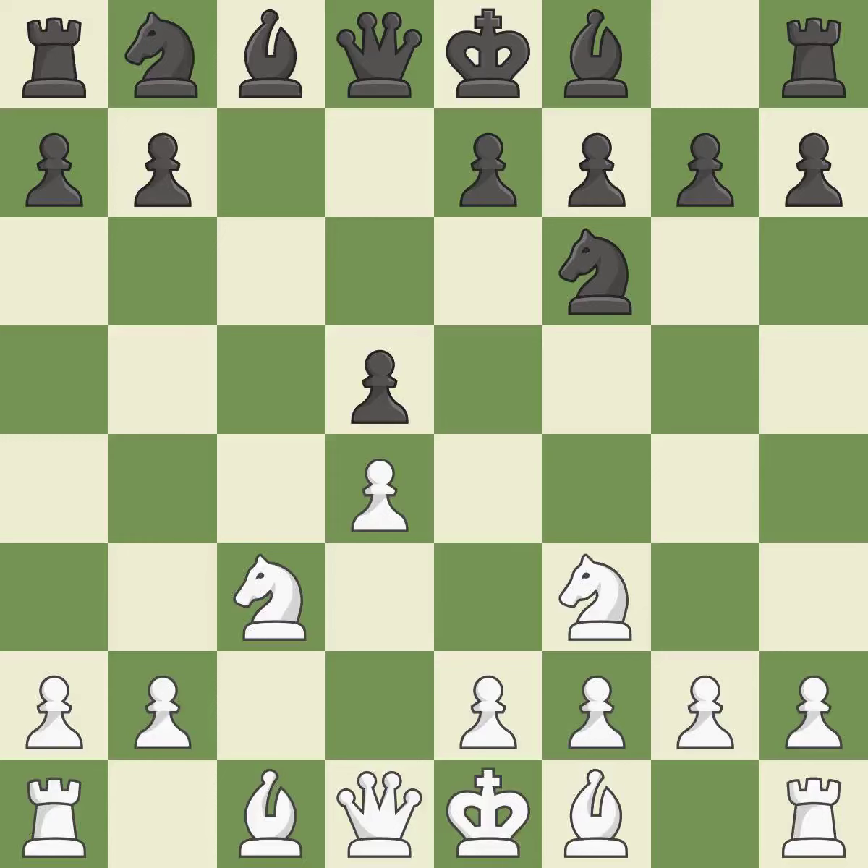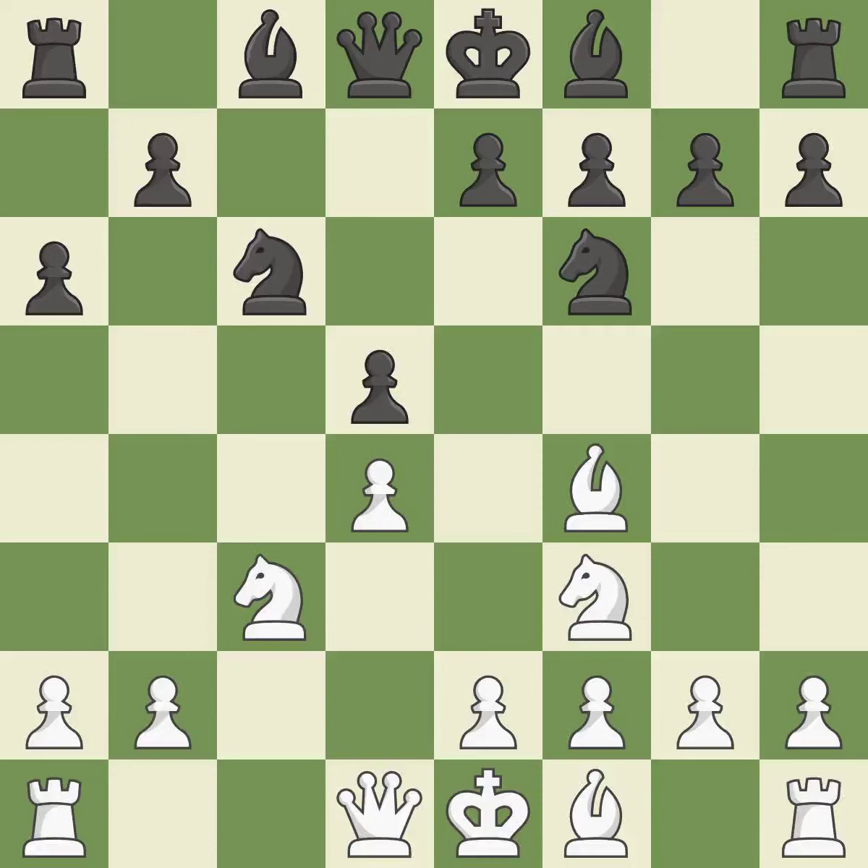The pawn on d5 is attacked, the knight advances toward the center, and the e4 square is under Nc3's control. The pawn on d4 is attacked, the knight moves toward the center, and the e5 square is under the control of Nc6. Bf4 develops the bishop to an active diagonal where it controls the center. a6 controls the b5 square and prepares queen's side expansion. The rook is now on an open file, which helps control squares across the board.